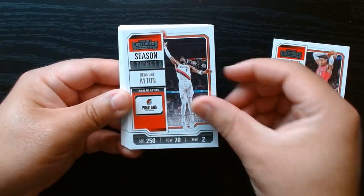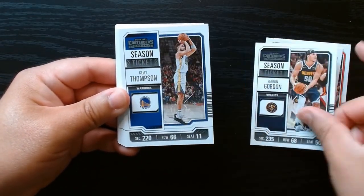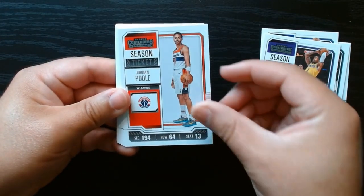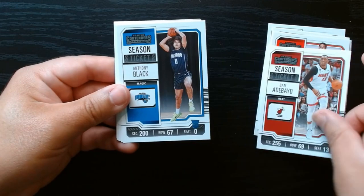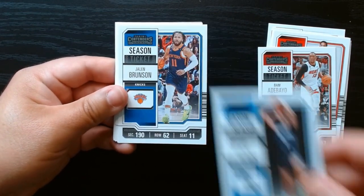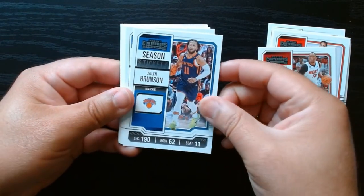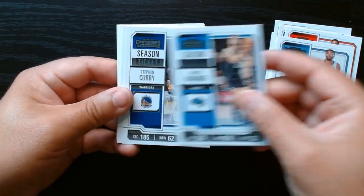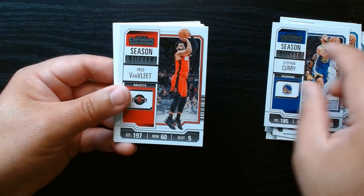Here we are. Sometimes I miss the rookie cards because the rookie indicator is down here — the little shield — like this one. There we go, Anthony Black. So I tend to look for it further up in the cards and I miss it unless it's a rookie that I know.